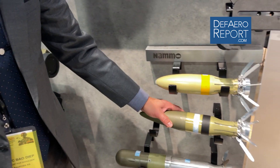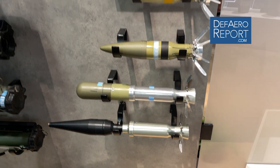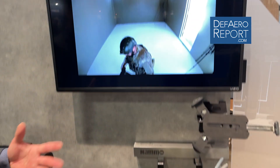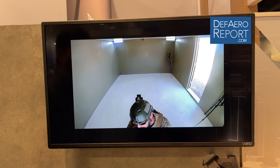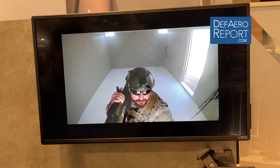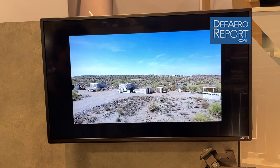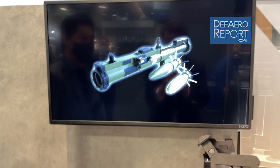The benefit of this is the back blast is gone, which means — as you can see on the video — it demonstrates how you can fire this system in confined space. Instead of having something flying backward, it's just water coming out. So this is the newly qualified M72 system from Nemo.